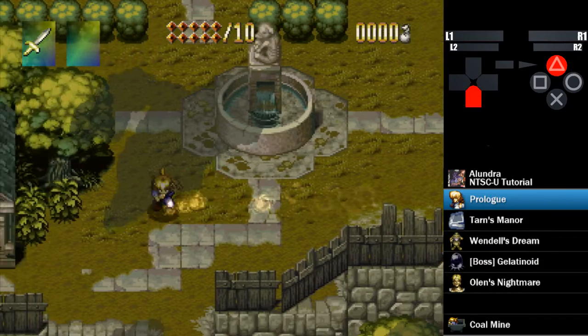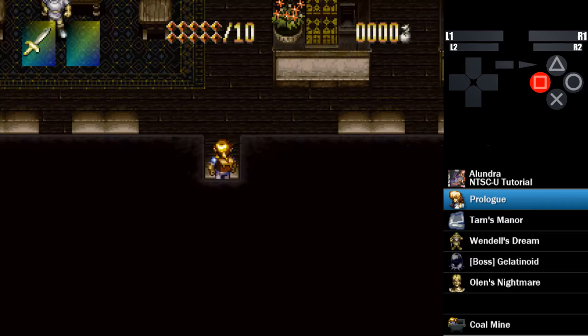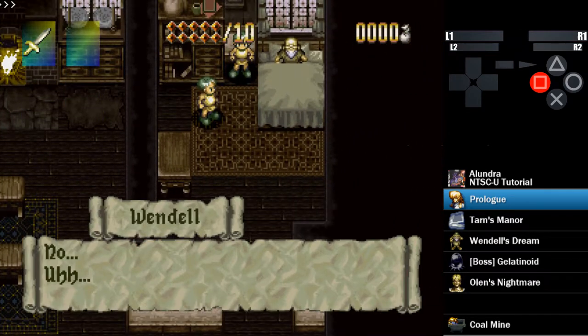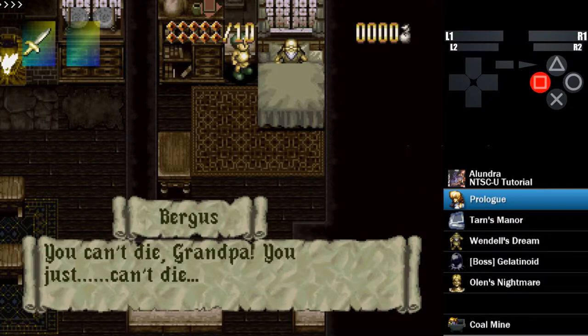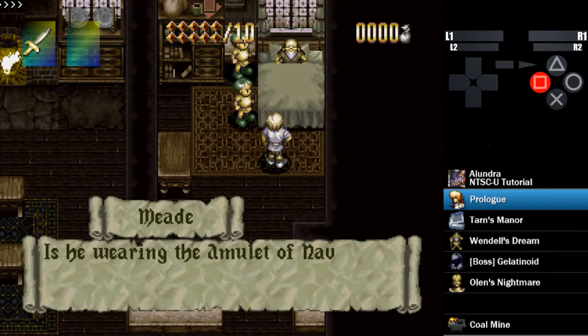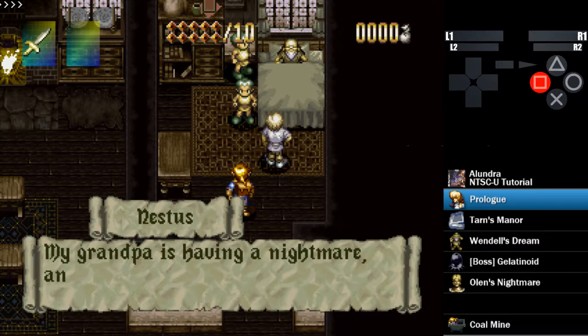After that little conversation, we're going to dash down over here to Wendell's house — the house right over there — where there's going to be a little cutscene. I'm going to fast forward through this bit. If you see the arrows in the upper left, that means I am fast forwarding. The sound also turns off, which is nice so we don't have to listen to the sped-up sound effects.